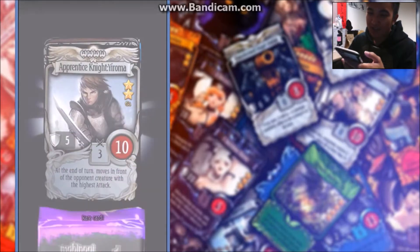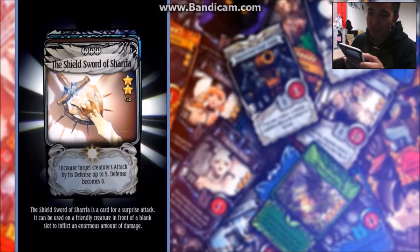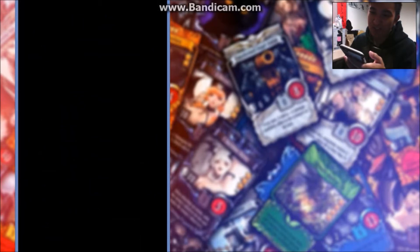Oh my gosh, so first off we got Apprentice Knight, Euroma, Shield of Swords, Sharpa, Psychic Storm, Fire Bullet, and Siege Golem — so nothing too special.